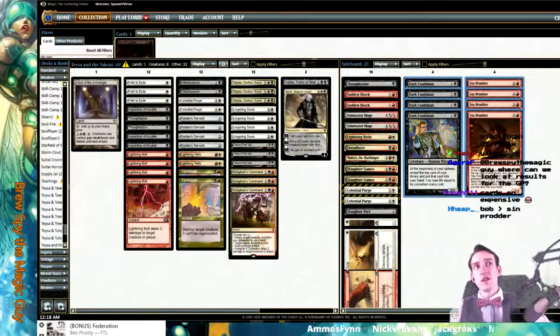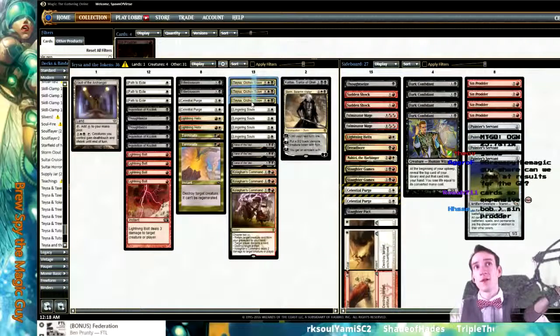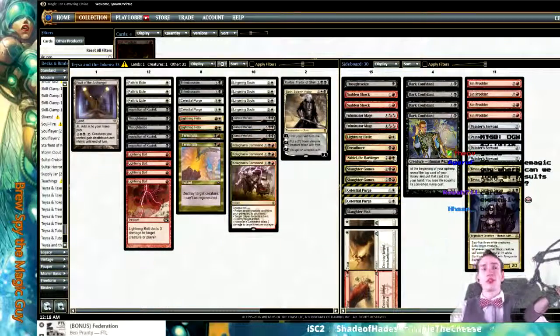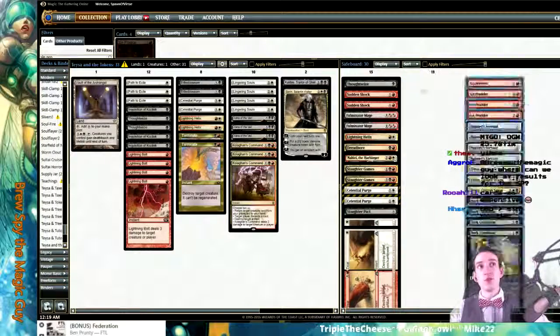There are a couple different ways. If you don't want a creature-based draw engine and want to go more into tokens, then you kind of turn off your opponent's spot removal. The Painter's Servant is not the way to go about that, by the way — the Painter Taysa combo. Part of me almost wants to go back to what we had — we had a lot of success with the Mardu tokens.